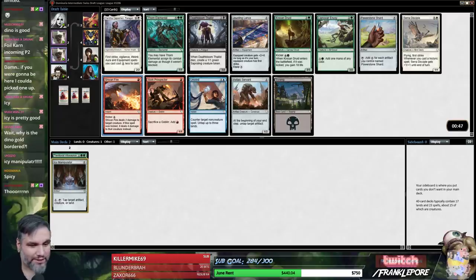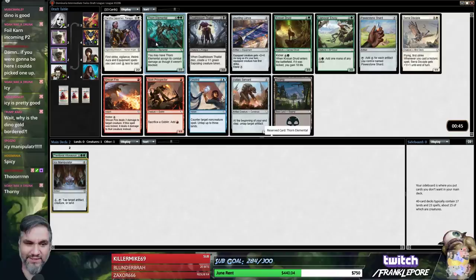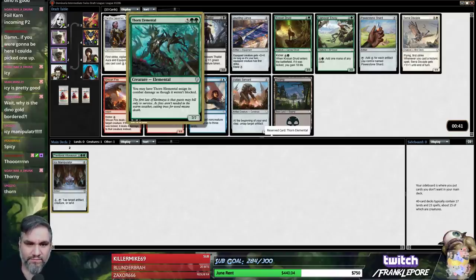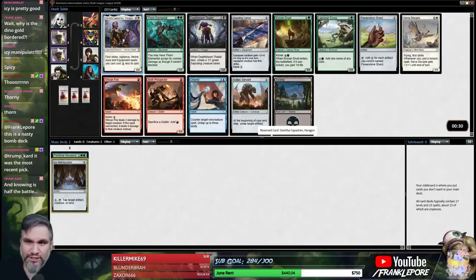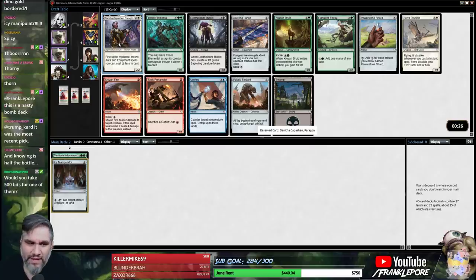I had a good time telling it, I hope you guys had a good time listening. My only problem with Thorn Elemental is that Danitha is a better card — both of these you want to play on turn 7, but I think I actually want Danitha here because I like green-white.